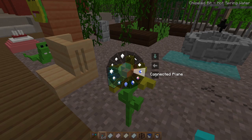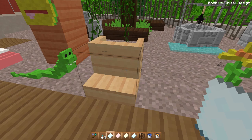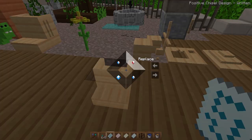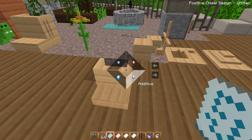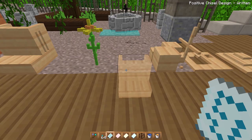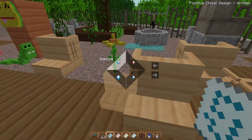Next let's talk about chisel designs. You can right-click anything — say this chair — and place it, which is basically copy and paste. You can hold Alt and switch between different methods: replace puts the block over what's in the way, additive actually connects to whatever is already placed there, and placement just places it on the top layer. Impose is similar to additive. That's the positive chisel design.